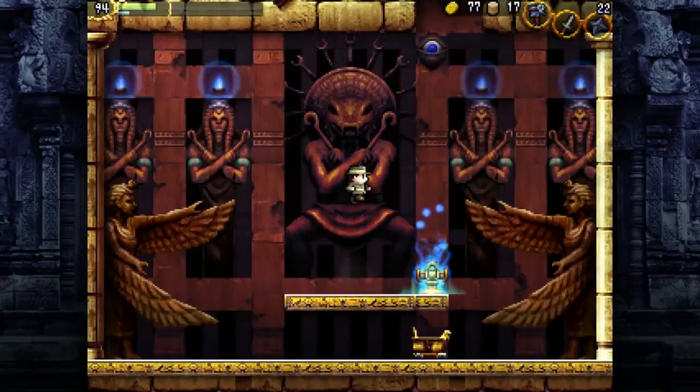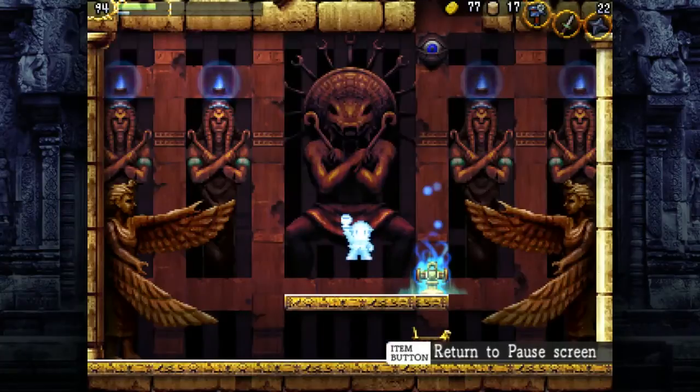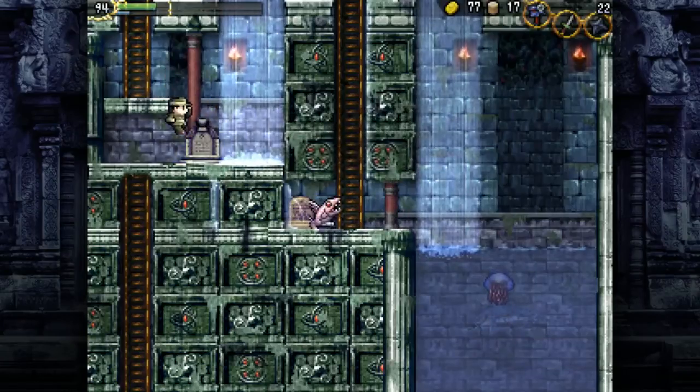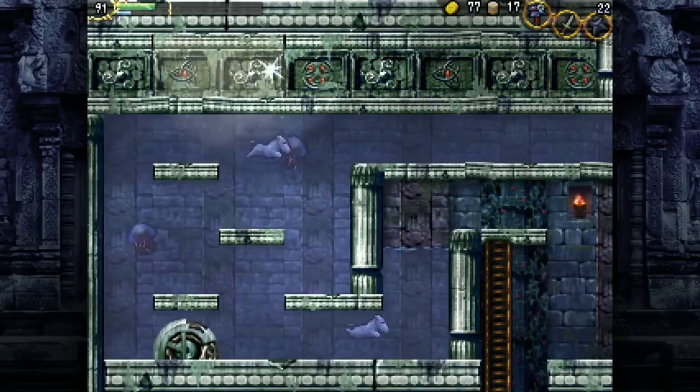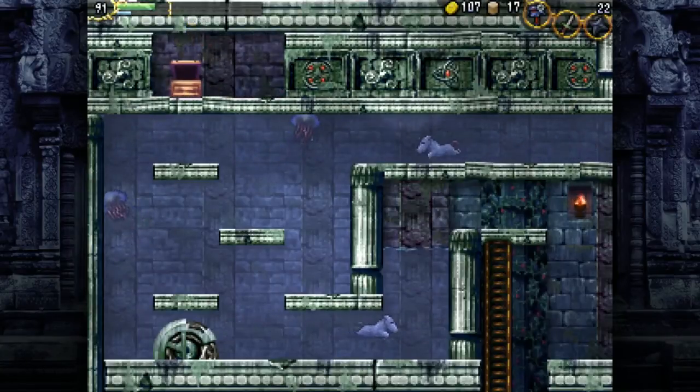Also, Atten — I don't even remember that. For now though, we're going to explore something in Spring in the Sky. I didn't cover this last video because I forgot to check it, but there's a hidden chest full of money. Feeling broke? Go here.